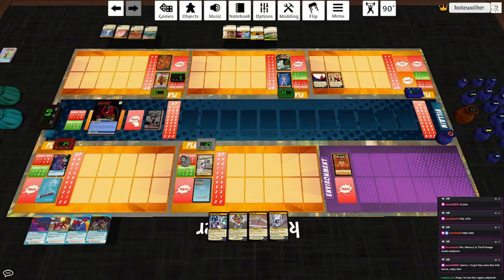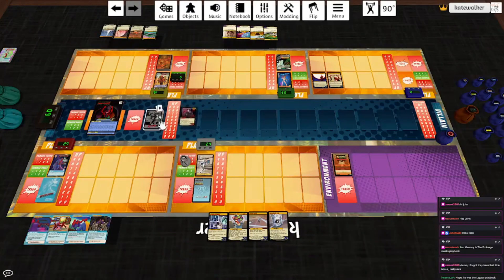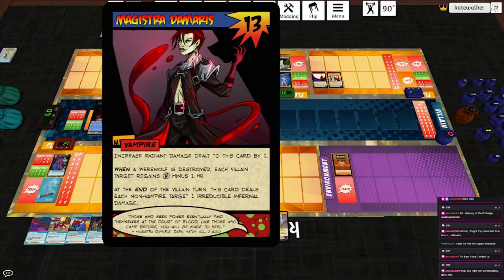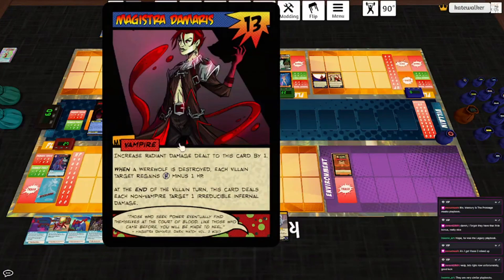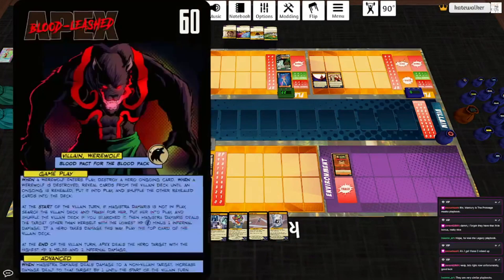Magistra Damaris is basically here to stay — there's kind of no point in trying to take her out because she comes into play and then she deals the damage. When a werewolf is destroyed, each villain target gains three HP. That's a problem. And then the villain turns into stuff. Then she hits the lowest, which is Lady of the Wood.